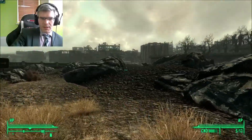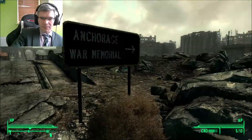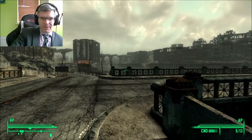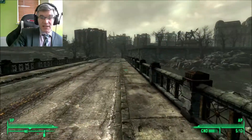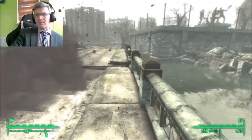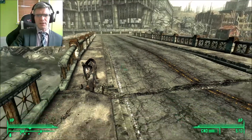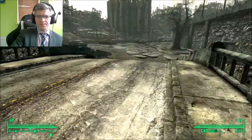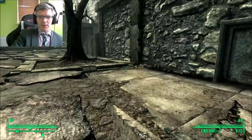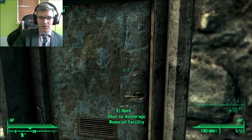You may recall from the previous episode - a fairly long one - we ended up picking up Dogmeat, who was now following us everywhere. I've got a feeling that Dogmeat can actually die. The area that I'm about to go to is pretty hardcore. Why are there a load of mines over this bridge? The area we're about to step into is pretty hardcore and Dogmeat could end up actually dying.